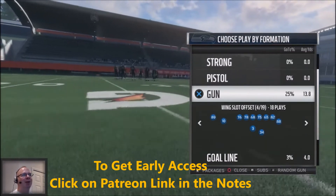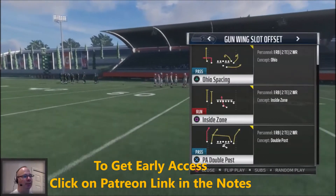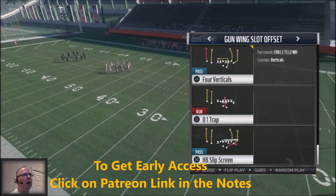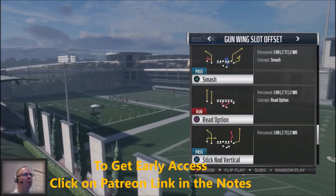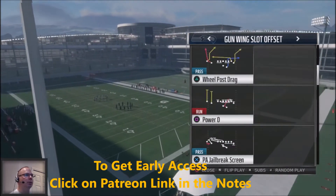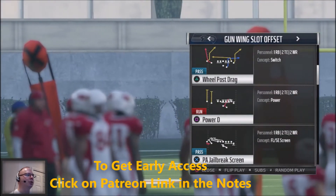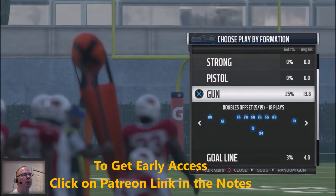There are a lot of great plays in the Wing Slot Offset. One of the audibles is Play Action Doubles Post, Ohio Space, and Inside Zone. For verticals, the Stick and Nod Vertical is a very effective play to use against your opponent. The Wheel Post Drag is also very effective, along with Play Action Oh and Jailbreak Screen — we're going to break those down in more detail.